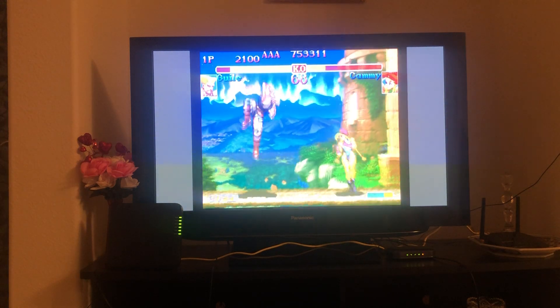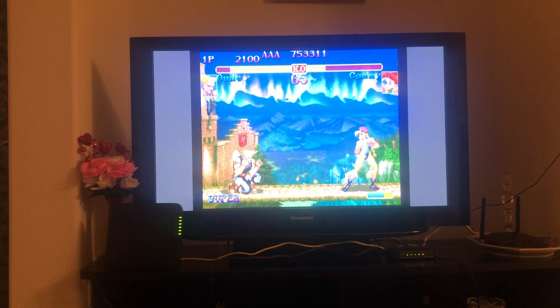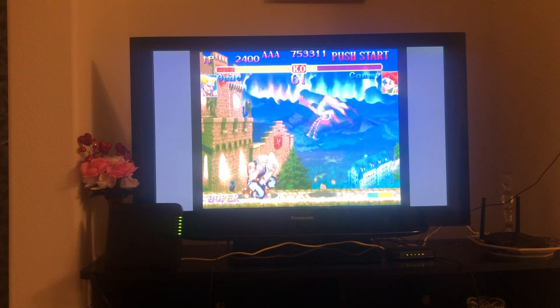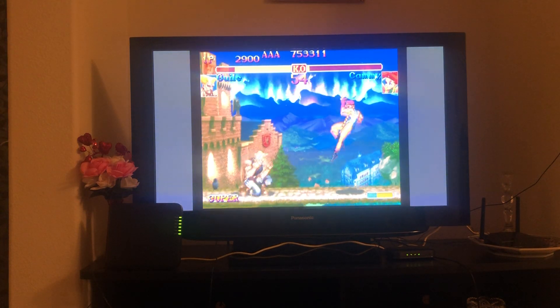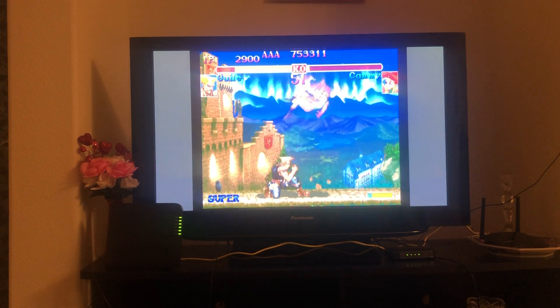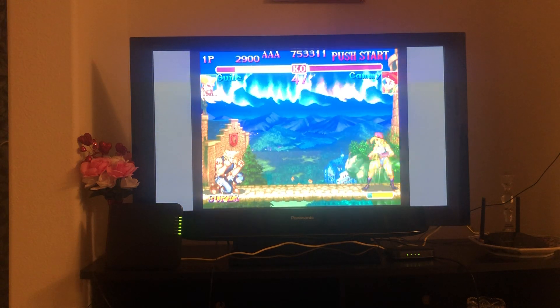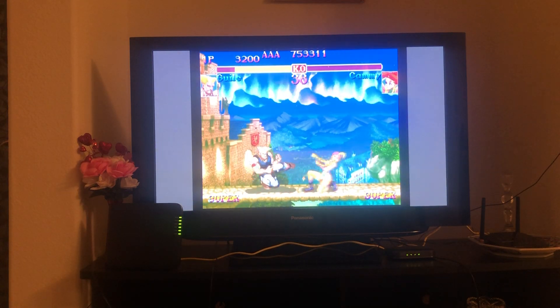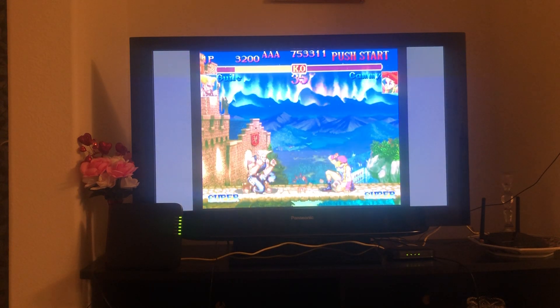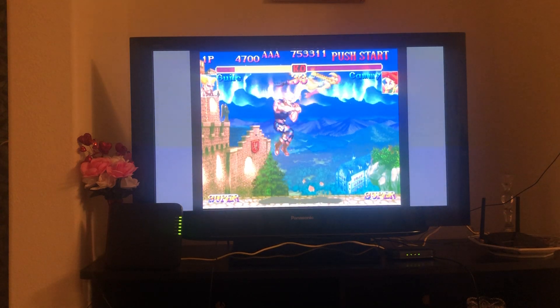So when Cammy jumps back like that, she'll most likely do a hooligan. And she does a lot of unsafe drills. Say you jump back — hooligan — so you know it's coming. Jump back. Keep them out with medium kick. Wait until she does an unsafe move and just hit her. They jump, Flash Kick.